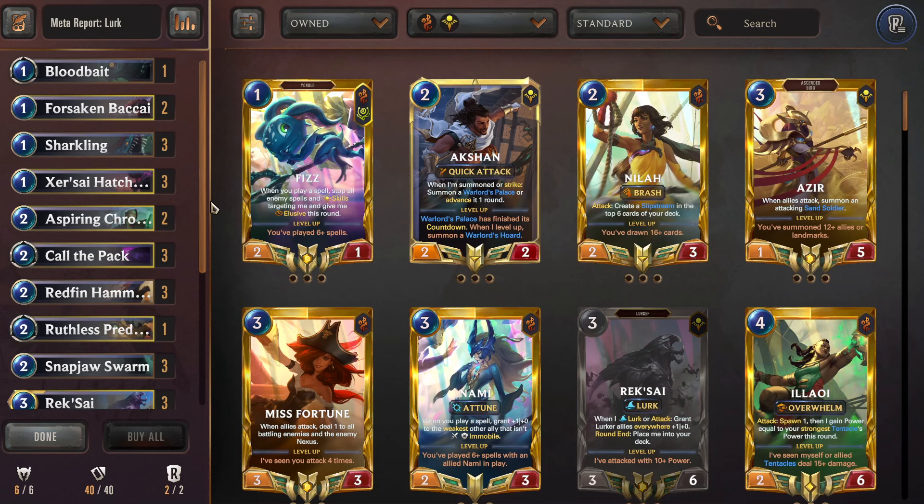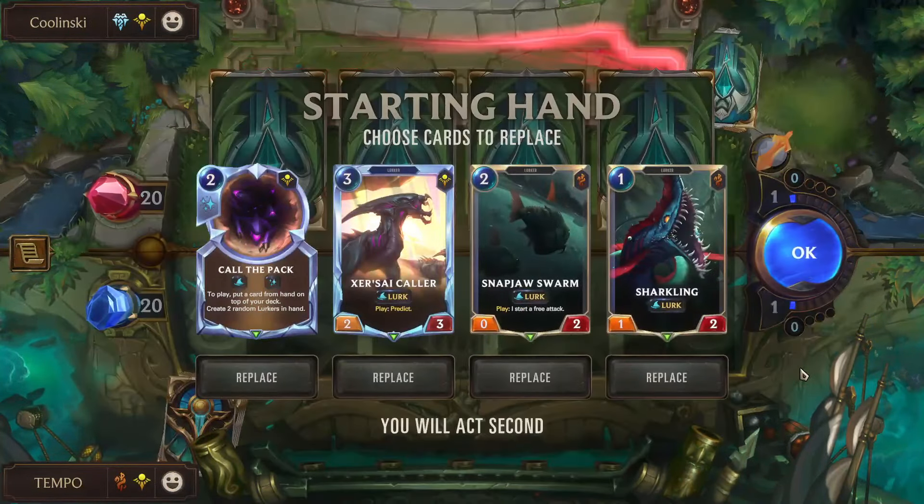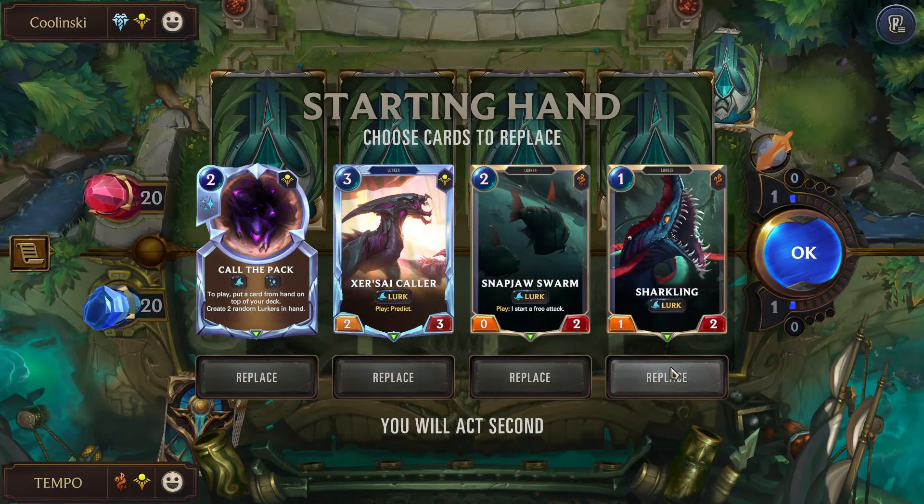Now here's a live commentary game so you can see how the deck plays out. For the example game we're fighting Aatrox/Udyr. We have Snap Jaw Swarm — nice for defense — along with Sharkling, Collar, and Call the Pack. Honestly a pretty good hand. The only issue is we're not attacking on odds; we'd love to be attacking on one to start proccing Lurk immediately, but we are on evens. I do think this hand is keepable, maybe minus the Call the Pack.